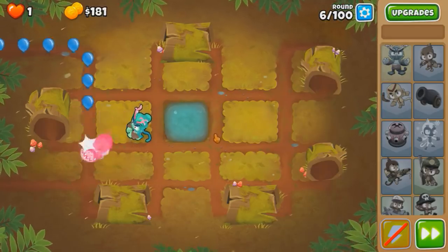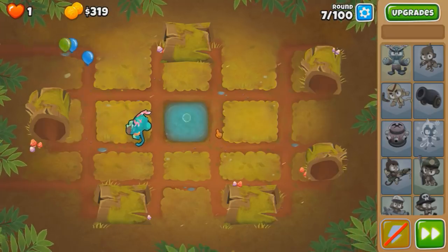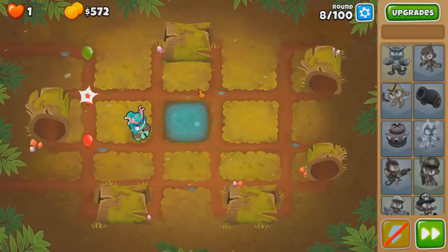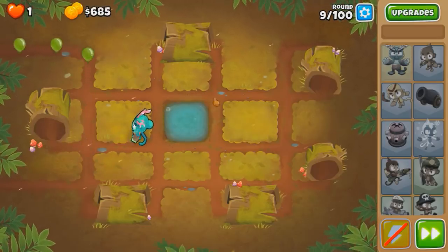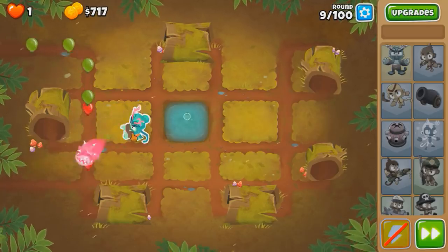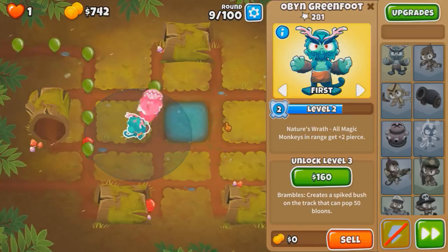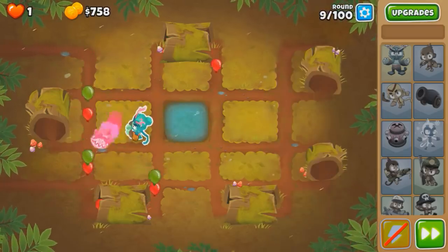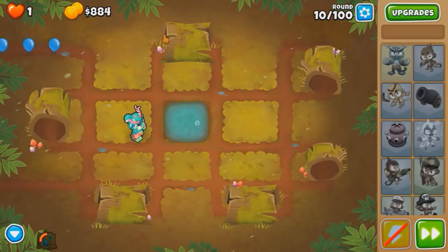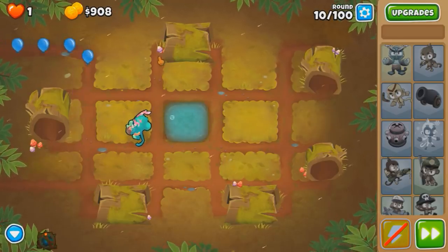I've taken about an hour or so in theorycrafting, and I think I know a strategy that can beat the 100 rounds without losing all our cash. So obviously Oban — only like 500 bucks — can solo the first 20 rounds easily. I'm not gonna buy any of his upgrades here; we're gonna see how long to survive with one tower, and then we're gonna sell for a Heli Pilot. That's my next tower on the list, and I'm gonna take the Heli Pilot all the way to late game.